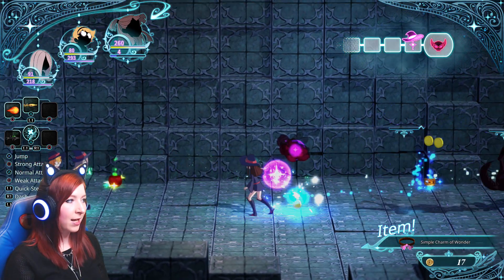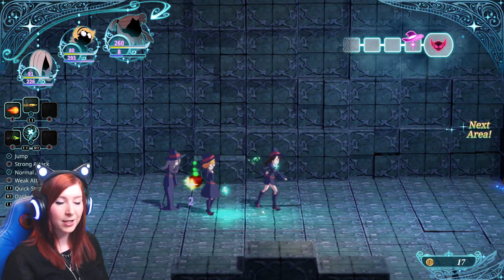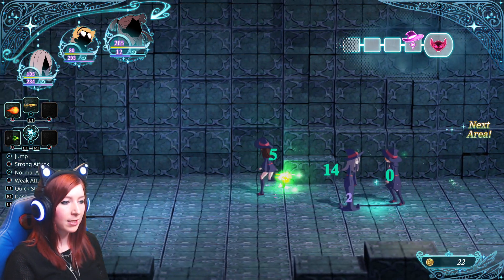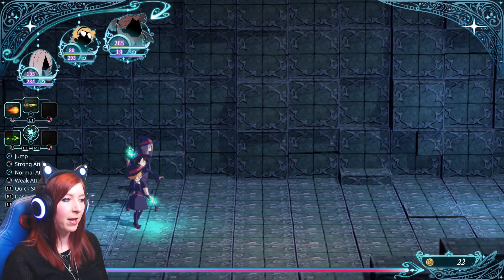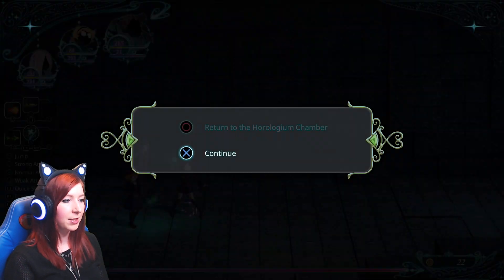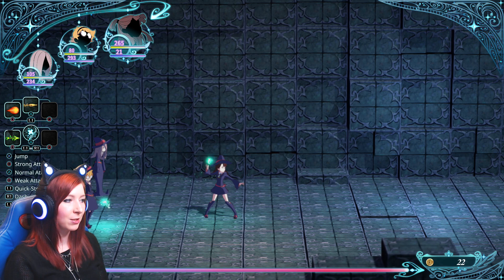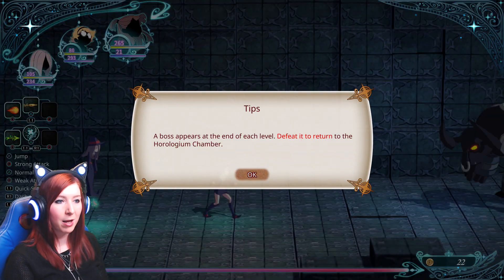That L1 plus R1 square arrow attack is particularly strong it seems. We did get an item! Can you get different equipment in this game? Like can I equip things to increase my defense or my elemental resistance? Haha, Options is pause — so there's no menu I can access.